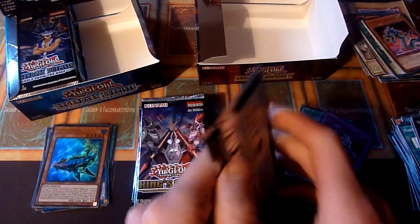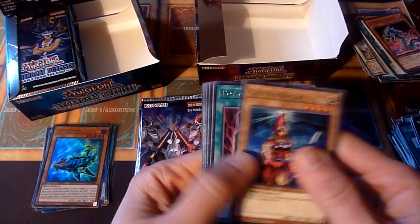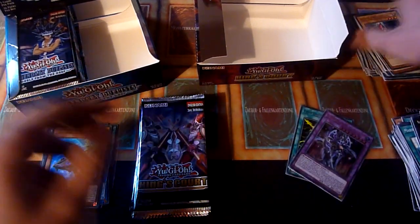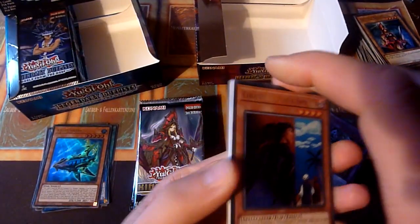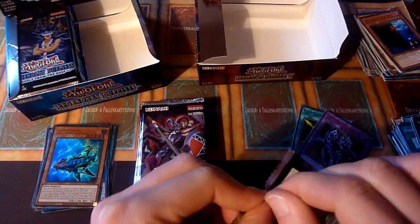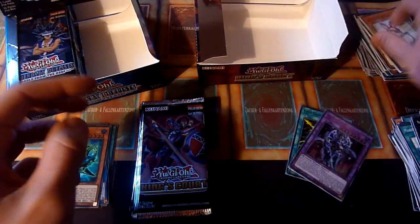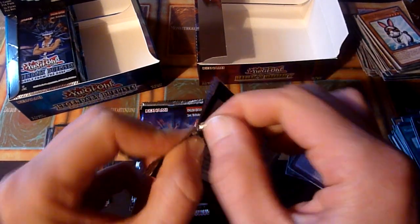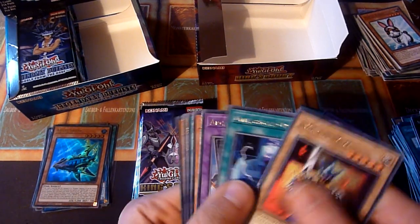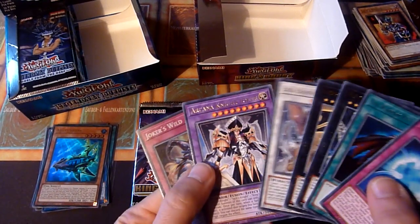Scrap Twin Dragon. Come on — please one more nice Ultra Rare or even a Collector's Rare. Guilty Gear Freed and Lightning Storm are quite nice. Maybe something like Imperial Bower, I think? No — Court of Cards. That's nothing.